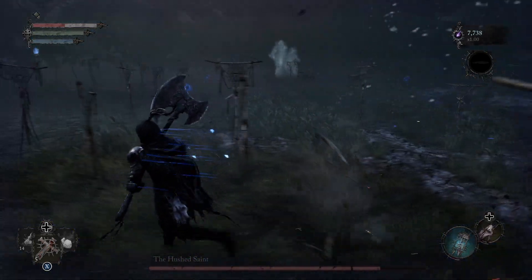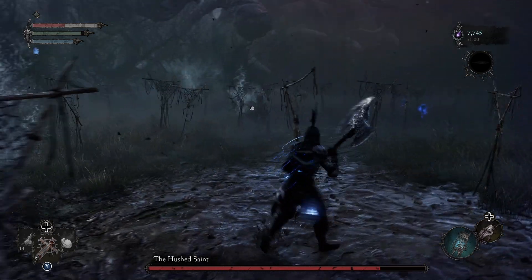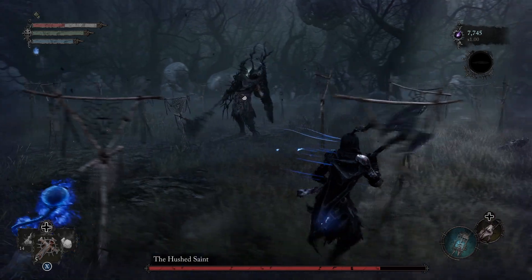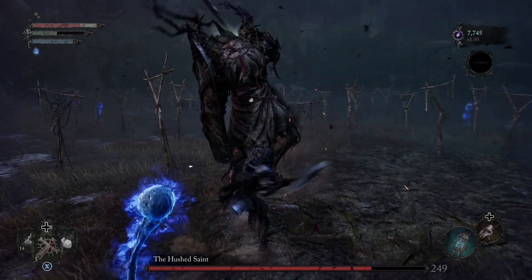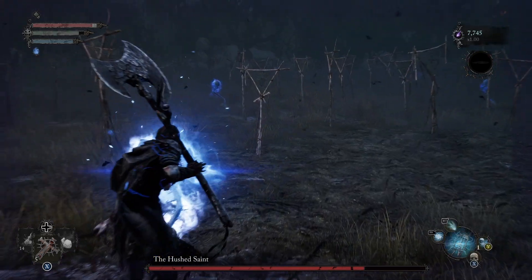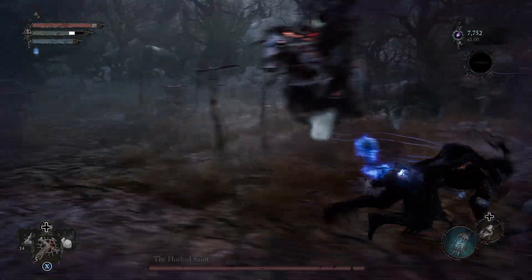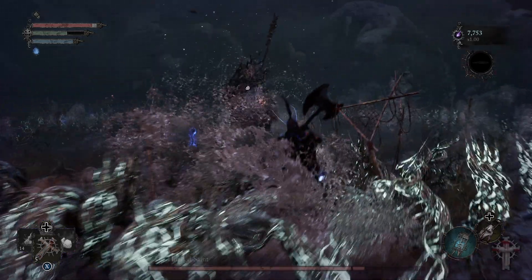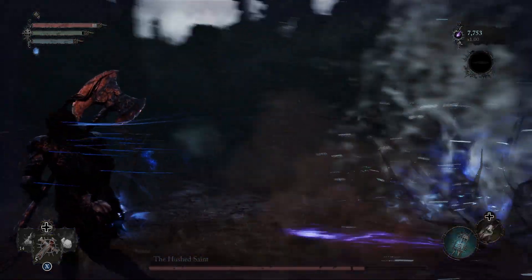Concéntrense en la pelea y en los patrones del jefe. Ahí podemos ver que cuando él emerge del piso, va a lanzar su arma. En ese momento, estamos preparados para siempre esquivar del lado derecho. Como previamente se les había recomendado, en cada uno de los ataques inicia de derecha a izquierda, y hay que evadir hacia el lado donde inicia el ataque. Si el ataque viene de izquierda a derecha, entonces hacer el dodge del lado izquierdo.